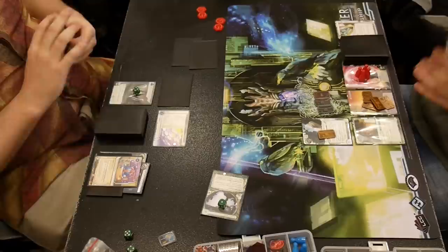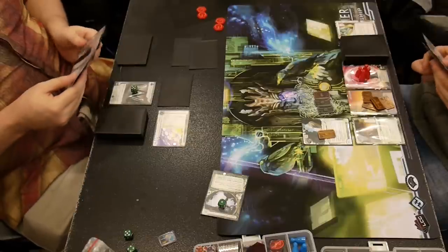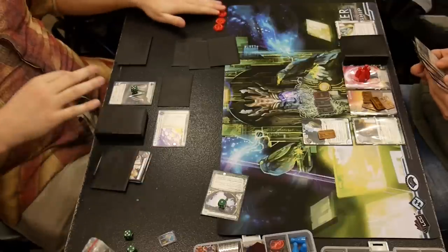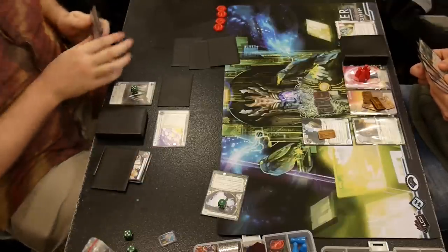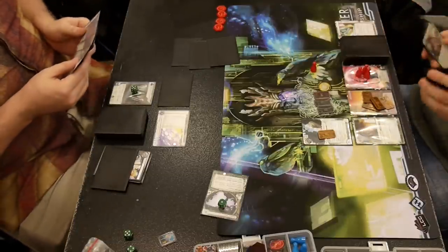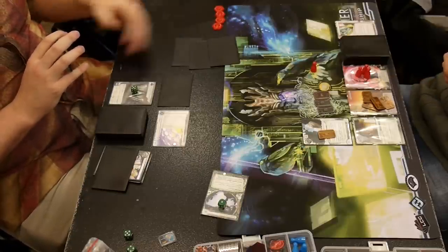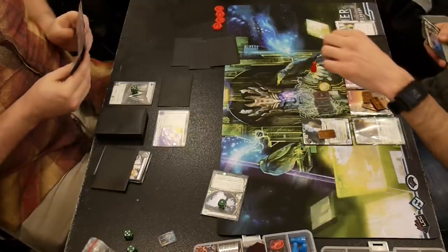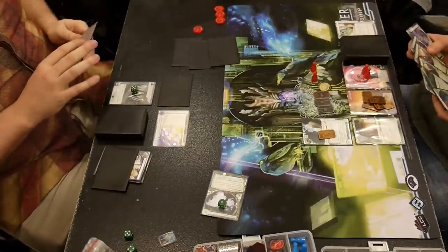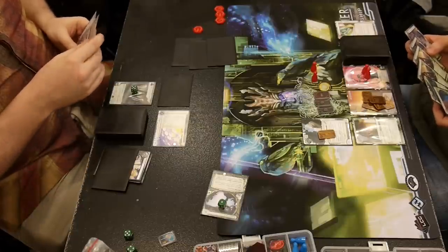He already has an Atlas counter, so he can go get a Jackson if he's missing just one combo piece. He's using Interns, but not to get his Jackson — he's using Interns to put a Quandary on his remote. He had to tell me what it was because it's Interns. I think it was the face-up Quandary that I Parasited earlier anyway. And my Atman is at 3.